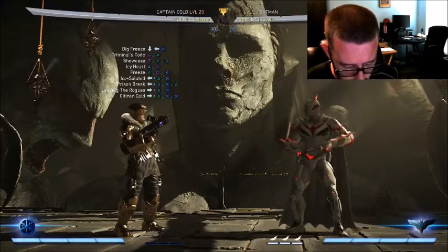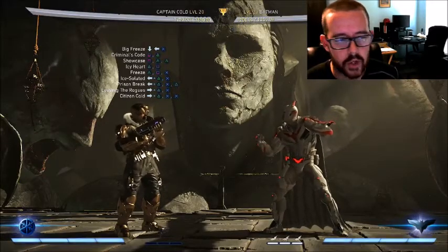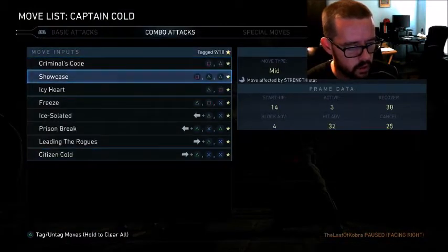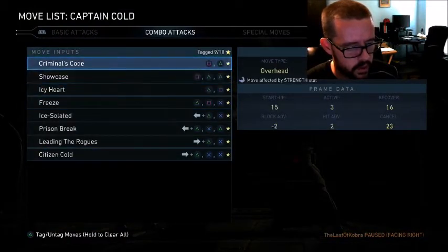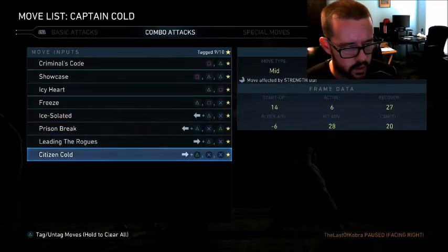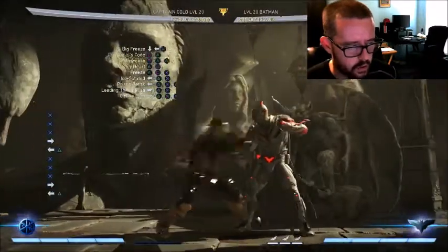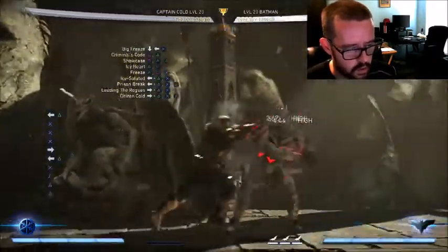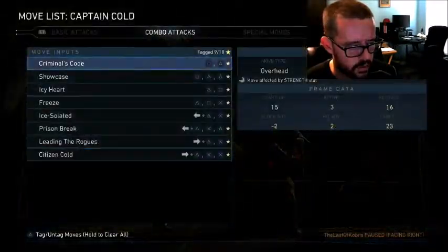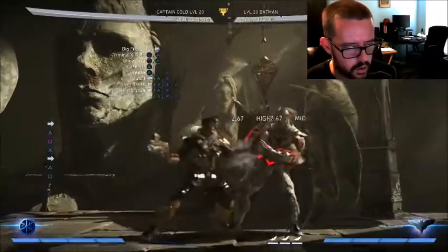Then some overall changes — basically he just had changes to a lot of strings to reduce startup and make him overall just quicker, so you can apply pressure. A lot of the startup frames on a lot of these strings have been reduced. That's pretty good. I mean, he still has some shitty strings — like this is all high, which I don't know why. All three of those are high. This I think they did change — it's negative one now on block. I think this was more negative before.